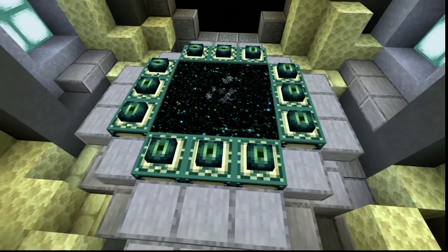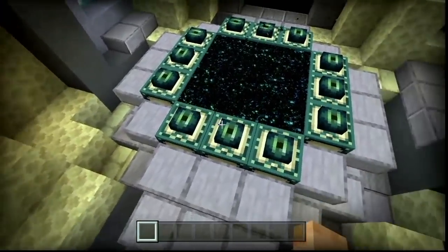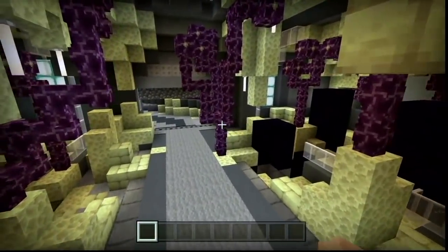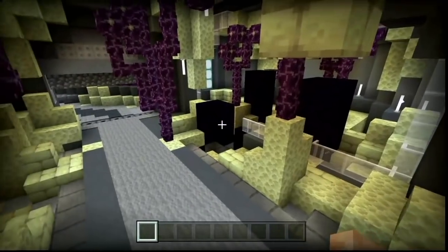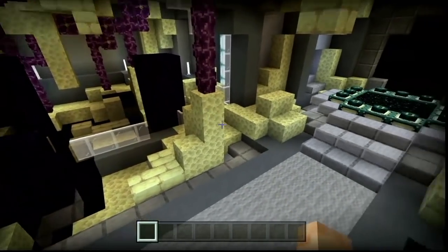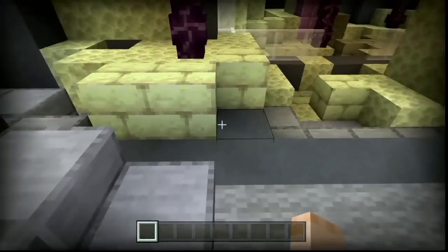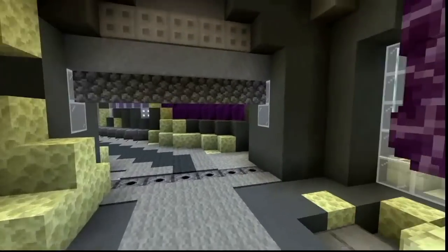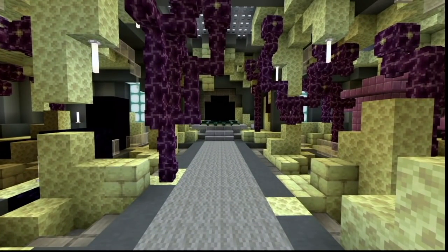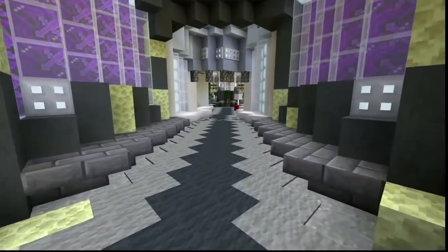These are the Eyes of Ender right here - you place them all around the portal and then you can jump in. All these blocks are what's inside the End world; you'd never find them in the regular Minecraft world, so I put them here as cool decoration. I also added ice so you're sliding into the portal. Some people complete the game in like 20 minutes, which is crazy.